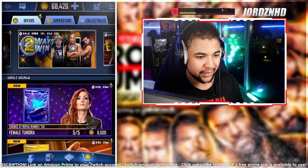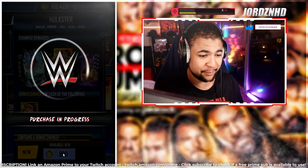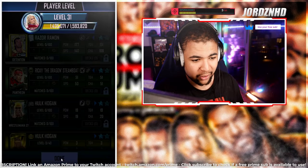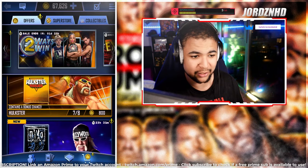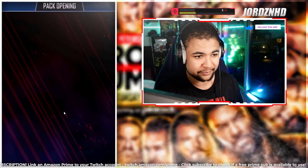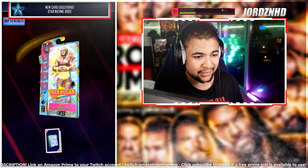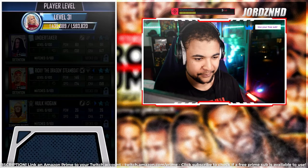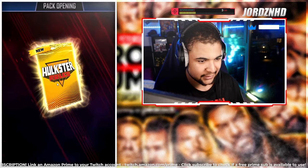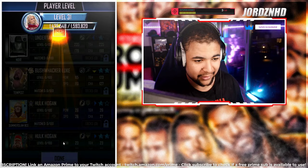Now opening the Hulk Hogan packs — 6,400 credits per set. First one: nothing, but it does come with throwback Hogan images which is cool. Second pack: Action Figure Hogan — that's a new card. The percentage is nine percent chance for Hogan, which isn't great. You'd like to think you'd get one out of all these packs but you're never guaranteed anything.